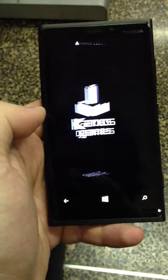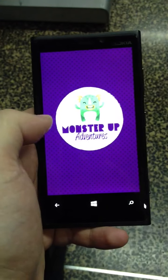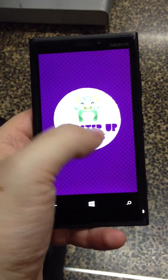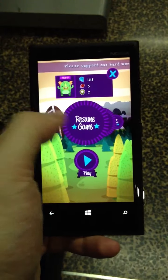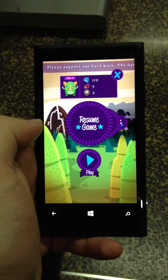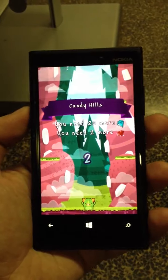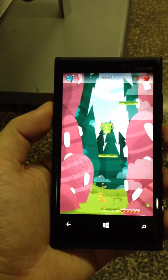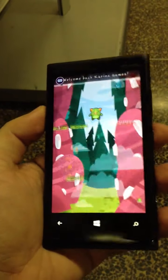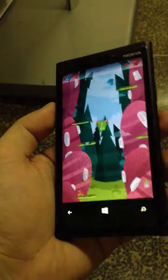Let's see how Master of Adventures runs on this great phone by Nokia. The colors are really nice, the graphics look great, so the gameplay is as smooth as ever, but the graphics on this screen are really wow.